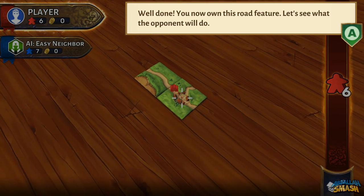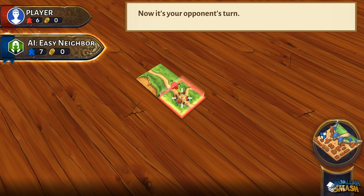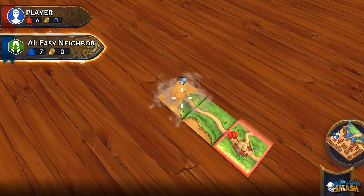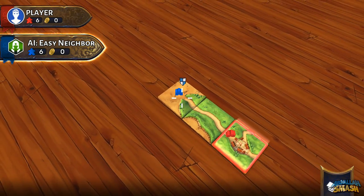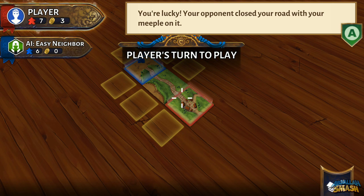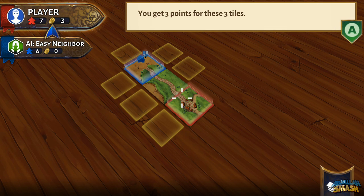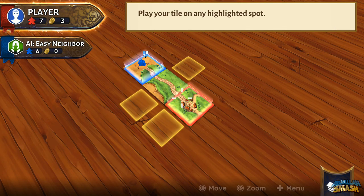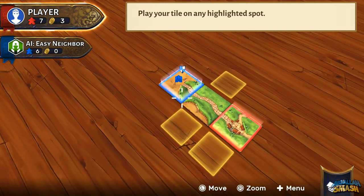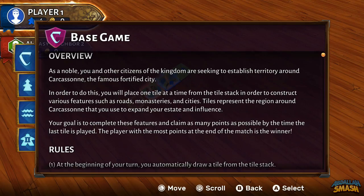The deck starts with one tile face up and a pile of facedown tiles that players alternately draw from, so there's a little bit of luck within the game. It's up to you to strategize how you want to build out areas of land on your turn and how you want to spend your meeple, which are the little man-shaped tokens. You start out with six of them to score points along the way. In this short tutorial, you're given a small taste of what the game is about, but you can also look at the official rules at any given time via the menu.